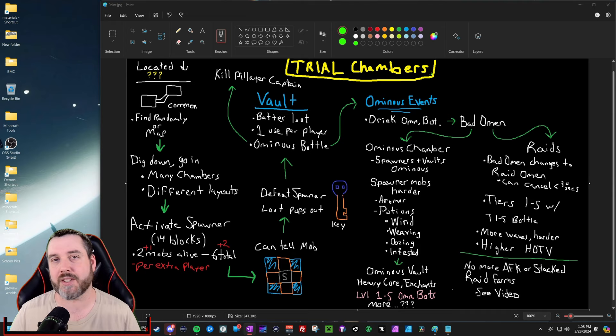Hello everybody, I'm Prowl and today I wanted to go over trial chambers, but not just in a simple way. There's so many things that have come out about trial chambers, even including very recently with ominous events, and once you start adding it all together it can be really confusing. With fancy drawings, writing, and arrows I think it's going to make everything a lot easier. What is the order in which you will interact with the trial chamber, what are the rewards, and what are some of the mechanics behind it all?